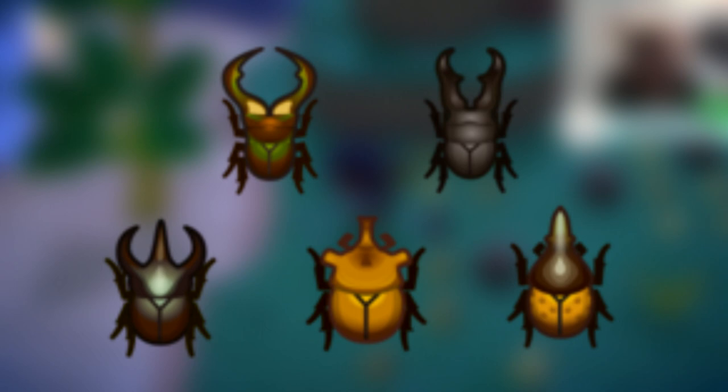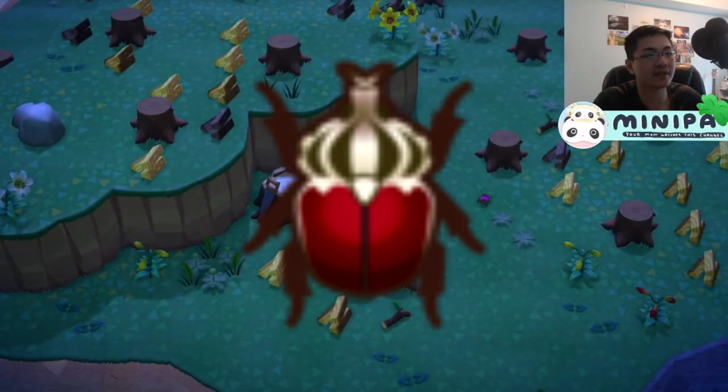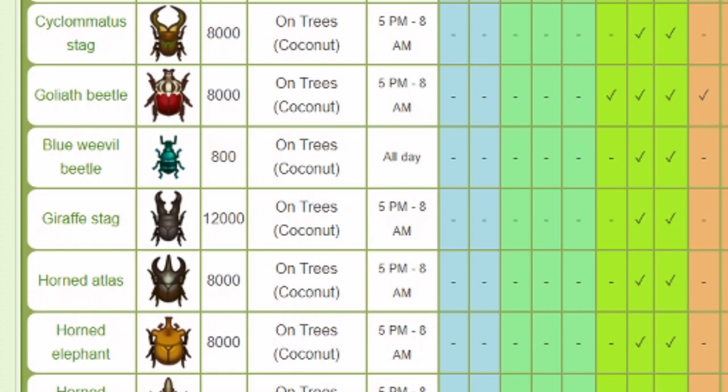The Goliath Beetle will not be included as it has different available months, but I'll put that in a separate video later. For all of the stags listed, they spawn between the times of 5pm to 8am and are found only on coconut trees.